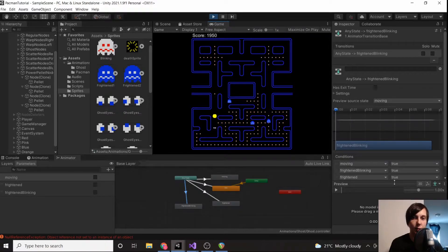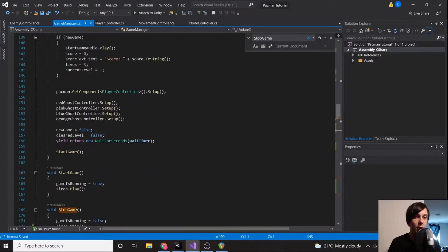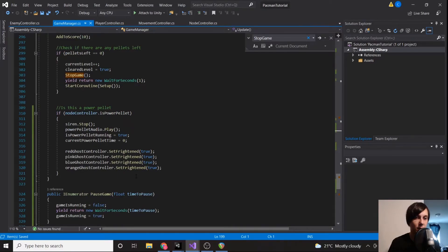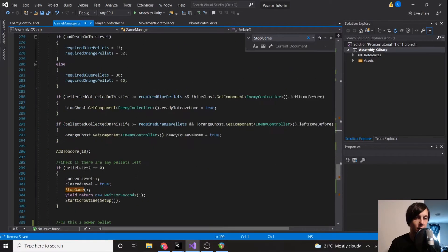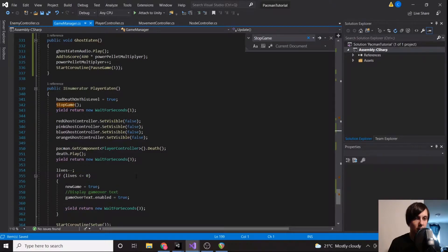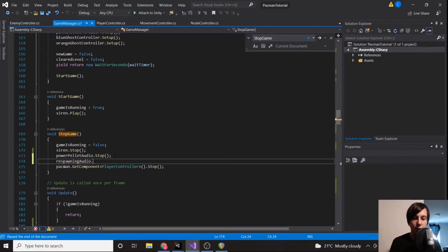What happens if we eat a ghost and the rest are still in their power pellet state, then grab another power pellet? They're still responding — good. I noticed that it didn't turn off our respawning sound on player eaten, so let's go down to player eaten and call respawning audio dot stop inside stop game.